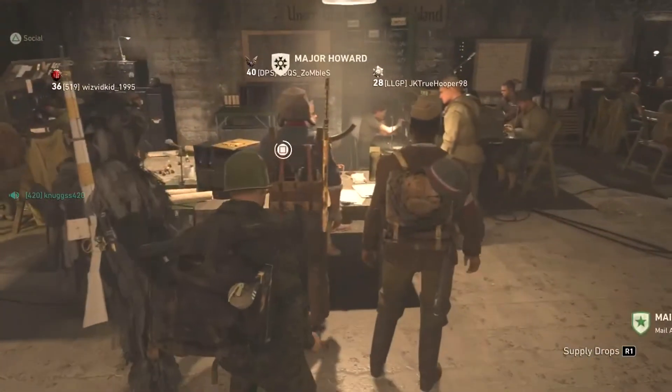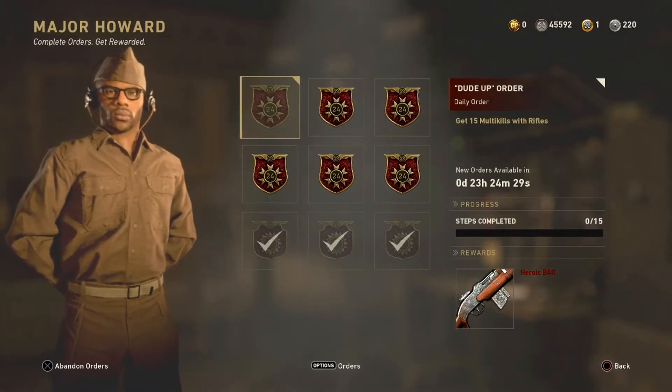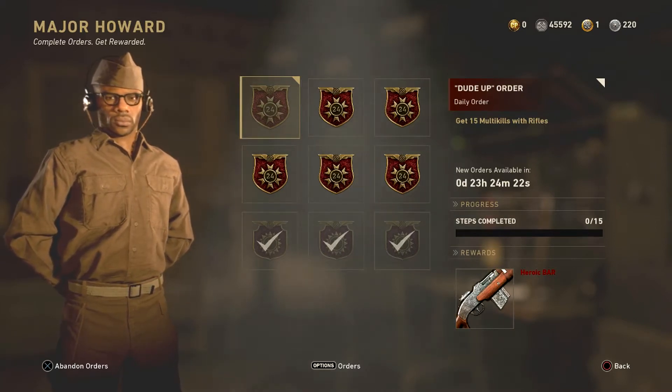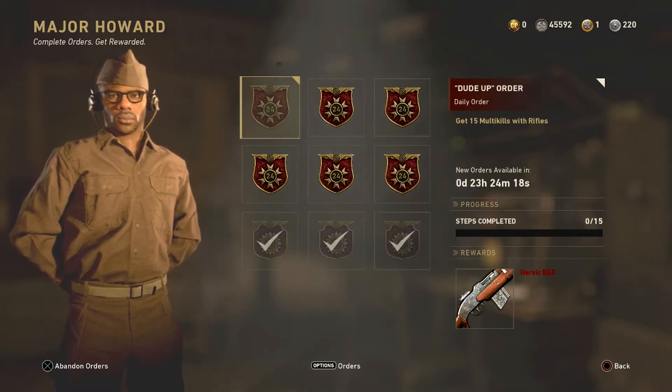If you head over to Major Howard, you guys have an option to get a heroic Dude Up. If you guys do not know about the BAR — I believe they took some BAR events out of the game — all you have to do is get 15 multi-kills with rifles to unlock this heroic BAR. It's a free heroic BAR.